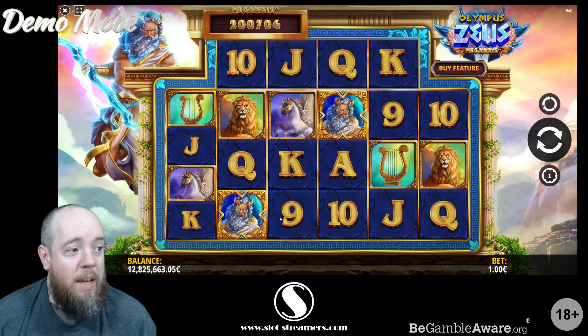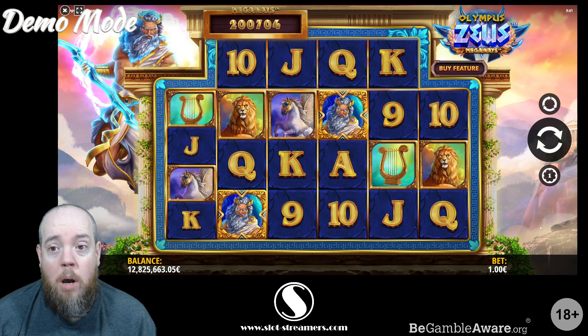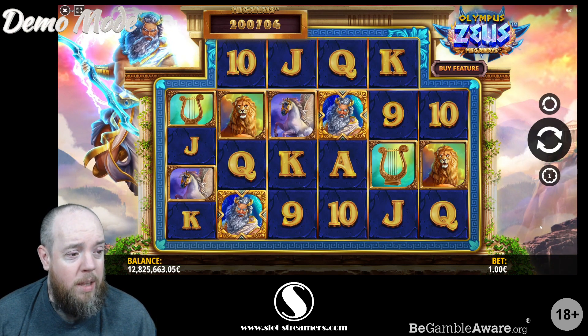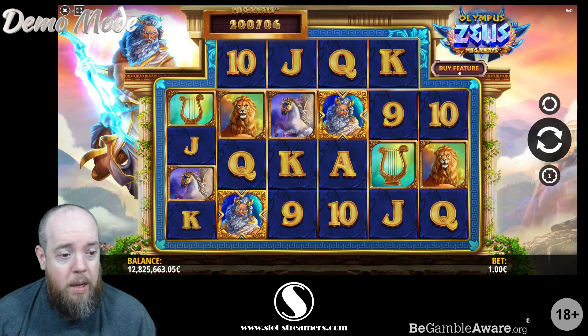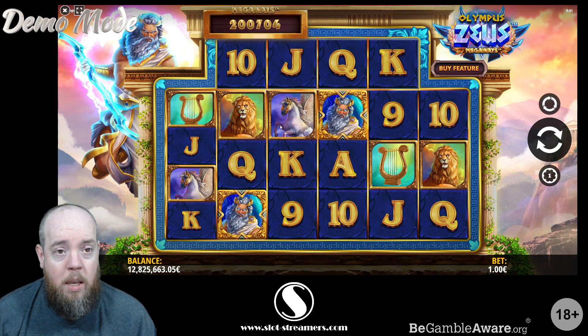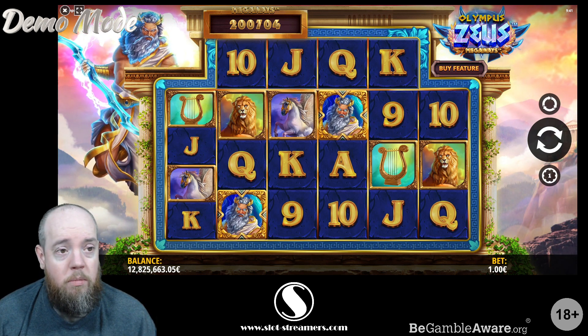Alright, Olympus Zeus Megaways by iSoftBet. As I mentioned, it's out on the 22nd of March with a max win of 20,000 times your bet. It's got the bonus buy on there and it's based on Greek mythology.